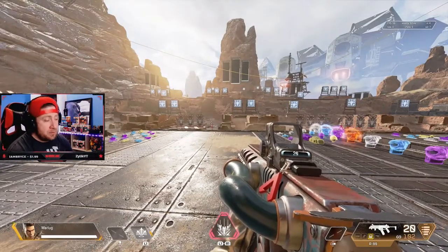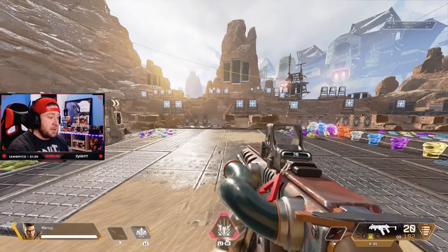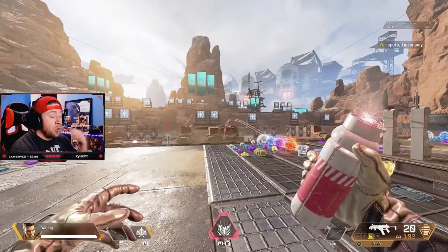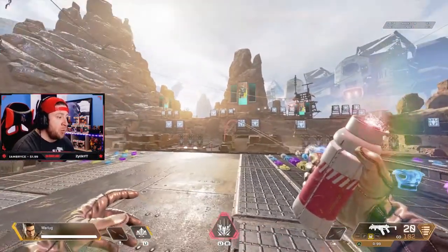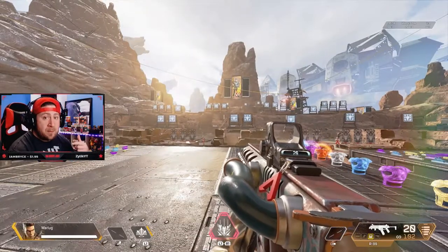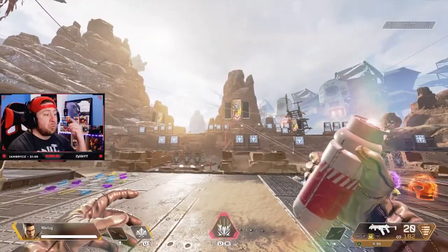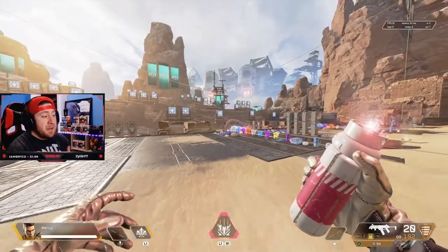Next up is her ultimate ability, Rolling Thunder. Once you've charged it up or used ultimate accelerants, you hold the buttons to pull out the canister to call in an artillery airstrike. You can always cancel with triangle or your weapon swap button, so you don't always have to use it when you bring it out.